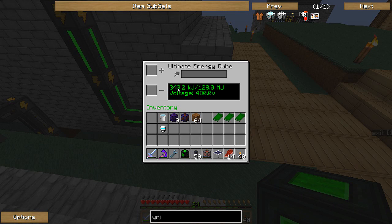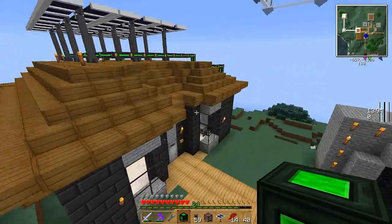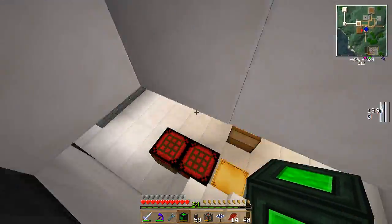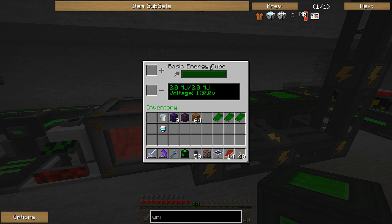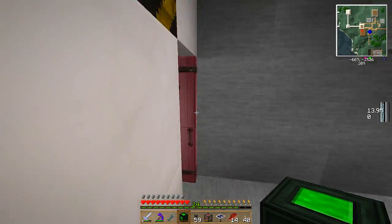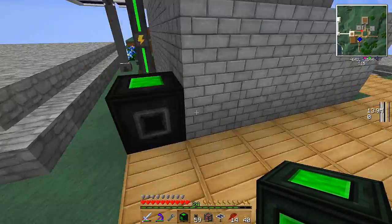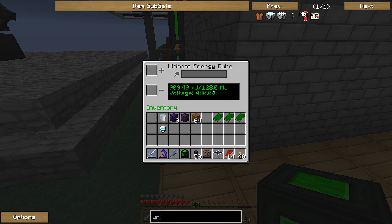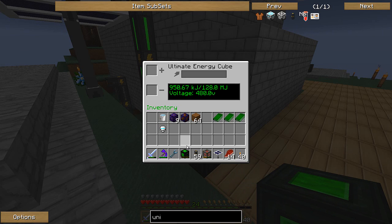It's charging - that's going pretty fast. What we're looking for is how fast is it building. This is 128 MJ. The basic is two - two from the basic energy cube is two, up to the advanced. The third level is 128. That is a huge difference. So I should just convert all the basics I have up to ultimates as long as they don't explode machines.